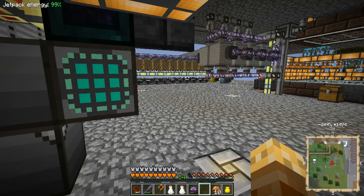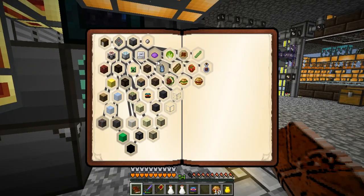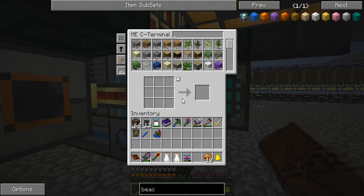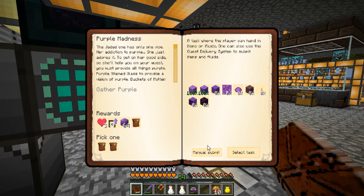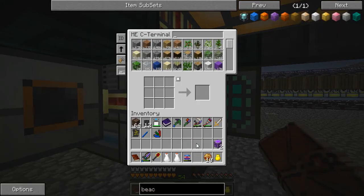There were a few more quests sorted out. I've done everything for the Purple Madness quest. I'm going to submit that off camera. We've got purple stained glass - I'll manually submit each one. I've got the 10,000 wool, molten manelium, purple dyes, stained clay, amaranth planks - I've got everything, the lot. So we can get that one done.